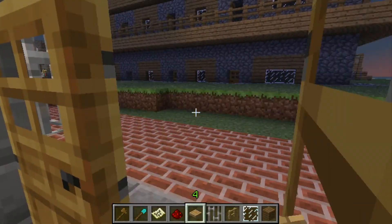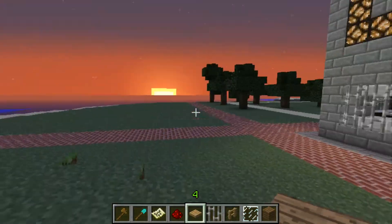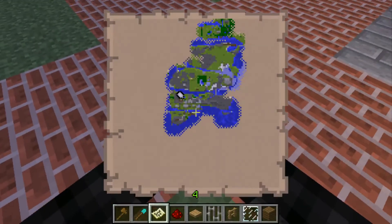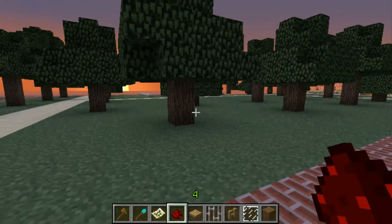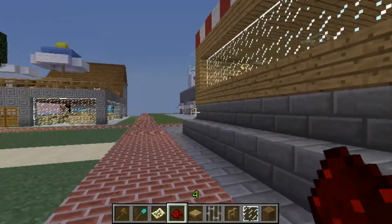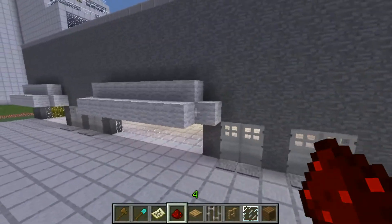That apartment complex isn't finished — these rooms are really small, I'll show you that later. Let me see where I am on the map. Here's the reflecting pool slash park area. I'll show you that other building which is right here.